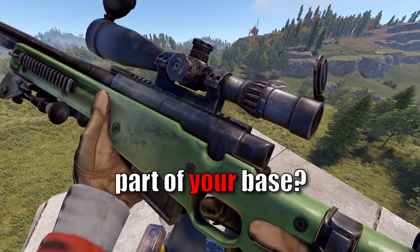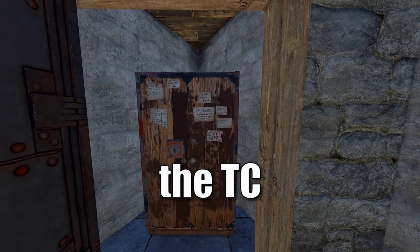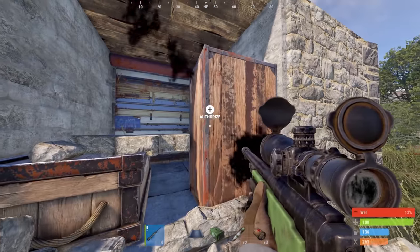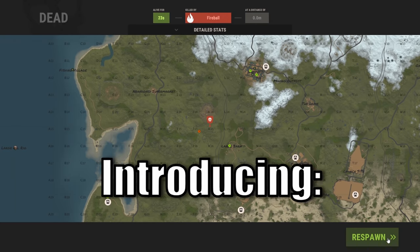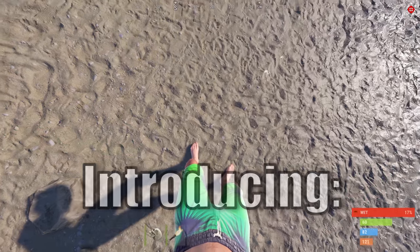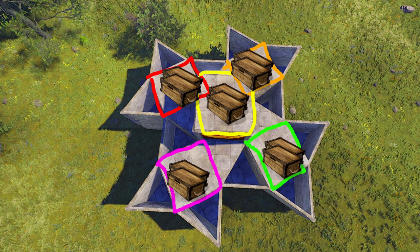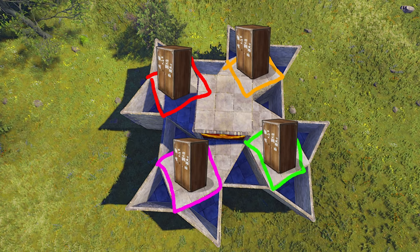What's the most vulnerable part of your base — the only way to make sure it's safe the next day? The TC. It has to be protected. Finding someone's TC in a base means you're taking it over, and to the one being raided, it means starting over as if it's day one. That's where the pinwheel comes in — separating your loot into five separate loot rooms with four possible TC locations. We're playing the odds.